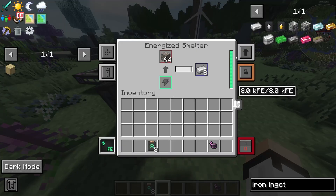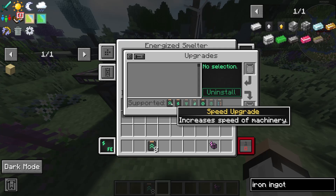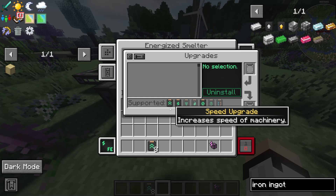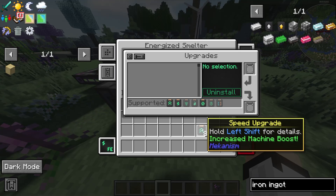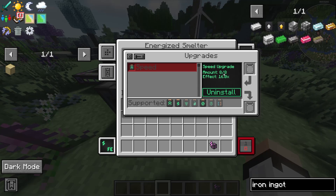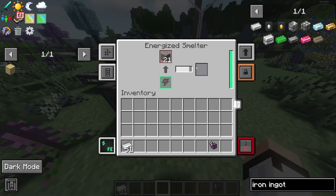The machine is very slow by default, but we can fix this by adding speed upgrades. Go to the upgrades slot in the right corner — note that some upgrades aren't supported on certain machines, so check first. Most machines support the speed upgrade. You can put in a maximum of eight speed upgrades, and hovering over them it says 'amount 8 of 8, effect 16 times.' With all eight installed the machine runs extremely fast.